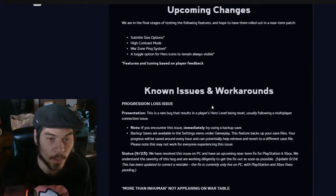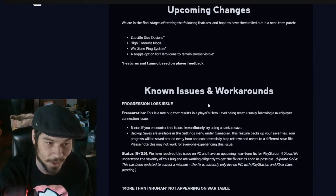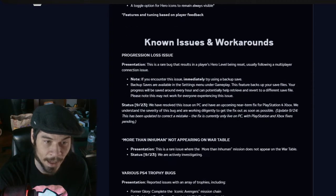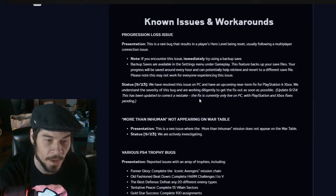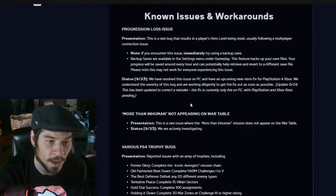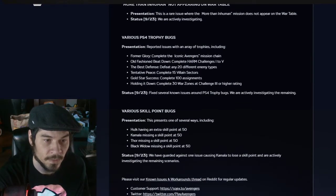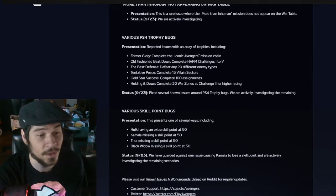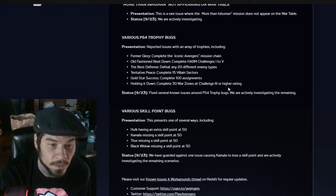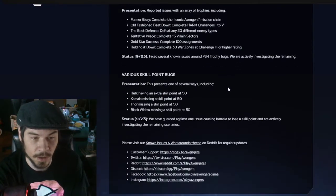Known issues and workarounds — so this is all the things they haven't fixed yet. Progressive progression loss, backup save. More Human Than Inhuman not appearing on the war table — this is a rare issue, actively investigating it. Trophy bugs — no one cares. Various skill point fixes — still no fixes. I still want my skill point.